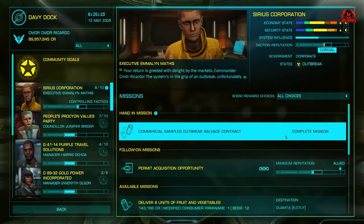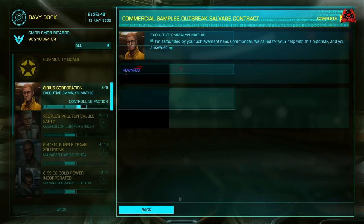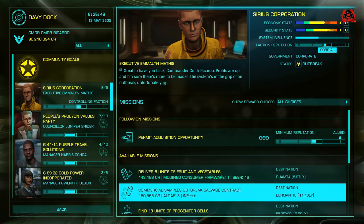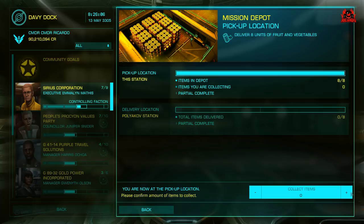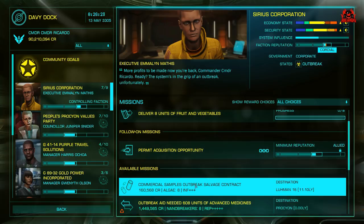Here I am — the nice agricultural setting of Davey Dock. Entering the mission board. There are my commercial samples. I'm going for this one: two pips reputation, two pips influence, plus disrupted wake echoes — five units, rarity grade one. All this engineering material data is really good. We've also got additional missions opened up: deliver fruit and veg and the like. Simple pick-up-and-deliver missions — take from A to B, drop it off, cash in, get your reputation.